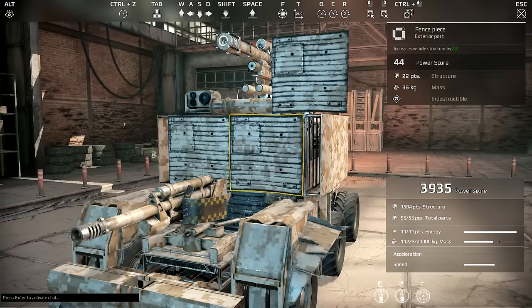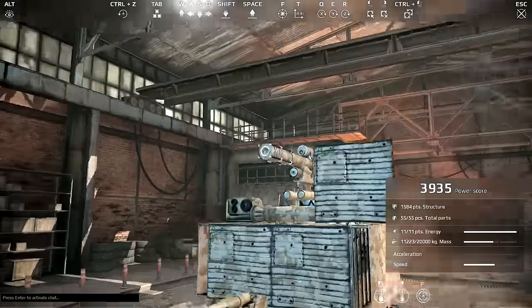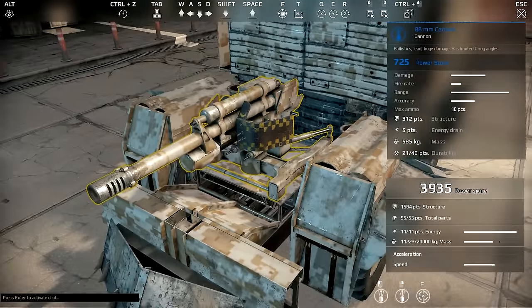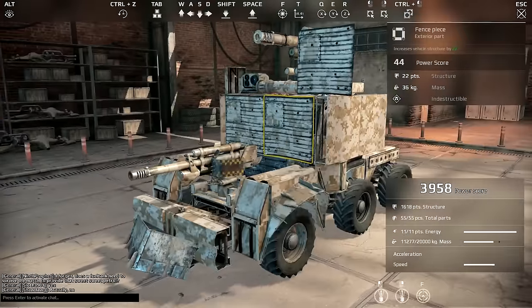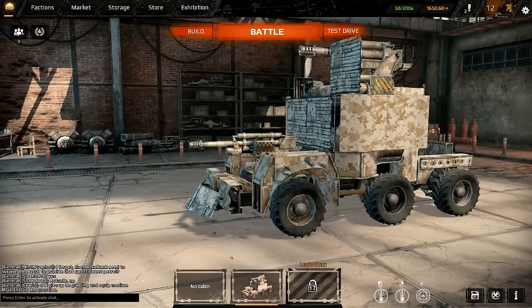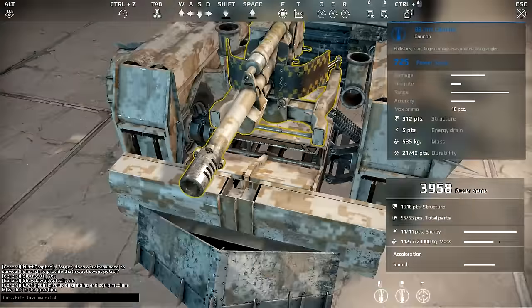If you guys haven't been following along with the series, I've already got a lot of cool builds you should check out. But this is the Intact War Rig — it's got a 100 millimeter cannon, an 88 millimeter cannon, a plow in the front which isn't really used for anything, and a sight. I've been using this in kind of a sniper class role and doing some PvE with it as well.